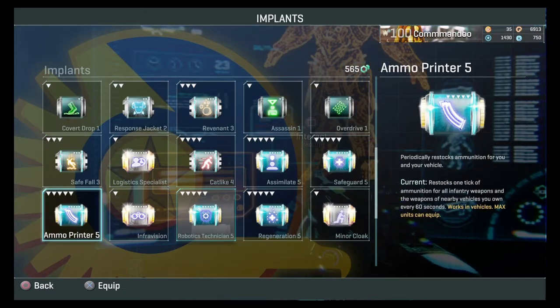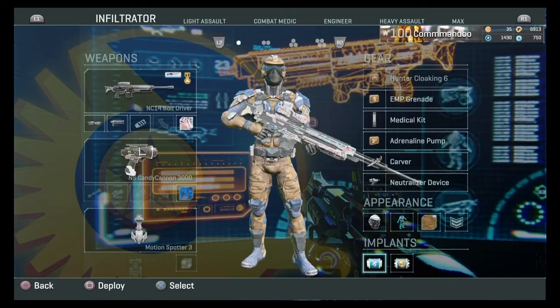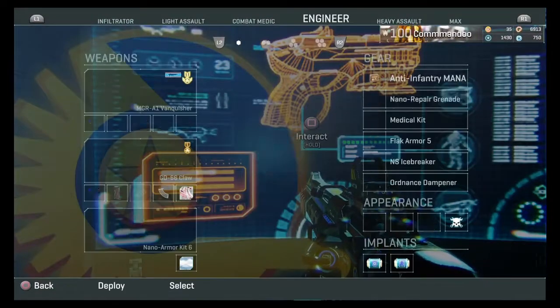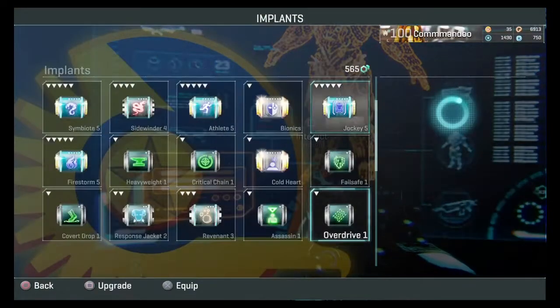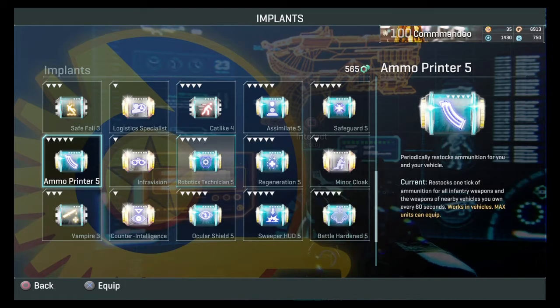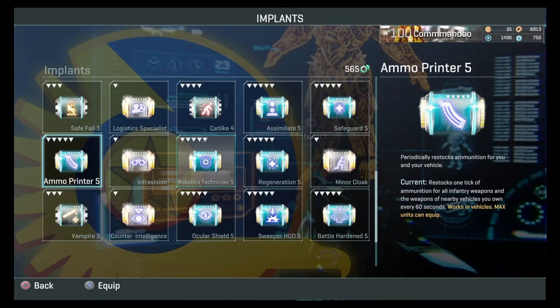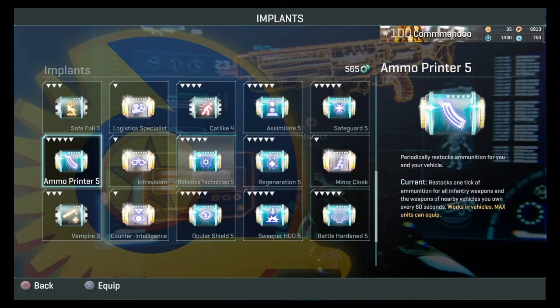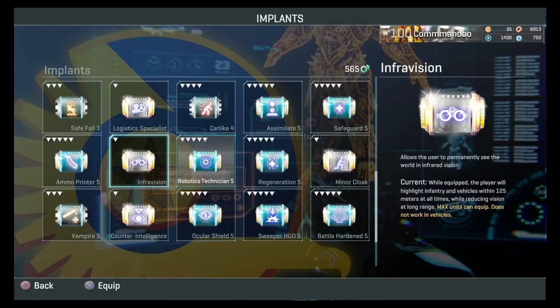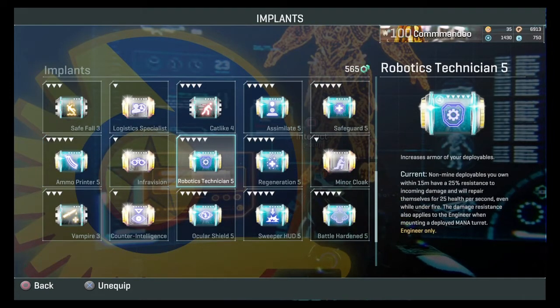Ammo printer: I mainly use it in vehicles — it restores ammunition in a vehicle like a tank. You can also use it on an infiltrator or light assault to get some ammunition over time. You could use it on a light assault to gain ammunition back, or maybe a sniper, but there are other implants better suited for sniping.